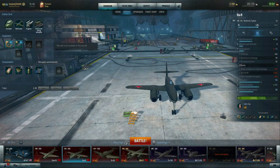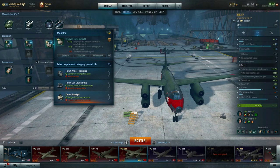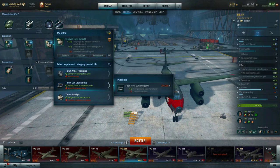There are also equipment options for turrets and outboard weapon systems. Looking at the RB-17, the basic premise still applies across tiers: turret armor protection increases the gunner's resistance to taking damage but decreases overall aircraft speed. The gun laying drive is used when you don't sit in the gunner seat using the T button — if you let the gunner act autonomously, this gives a benefit by increasing the aiming speed and getting guns on target faster, though it sacrifices aircraft maneuverability.